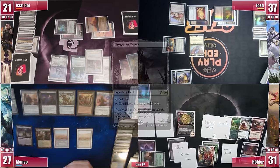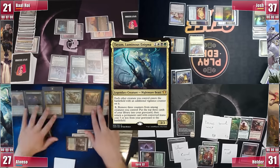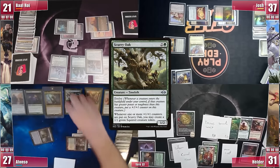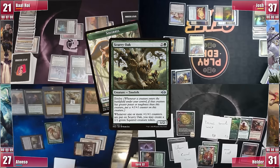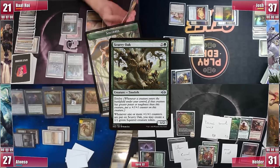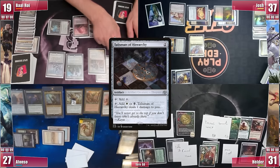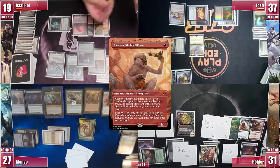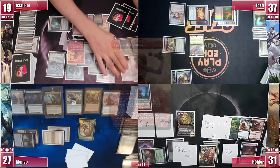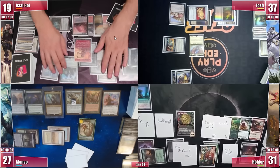Afonso untaps, draws, plays a Phyrexian Tower, and casts his commander Tiam, Luminous Enigma. When it enters play, Scurry Oak triggers to evolve, creating a Squirrel Token that enters with a Vigilance counter. After that, Afonso passes. Baal plays a Spectator Seating and casts a Talisman of Hierarchy, then a Hope of Ghirapur followed by a Ragavan, hoping to put quite some defenses in case Elder changes his mind on who to attack.